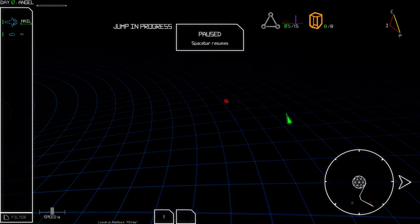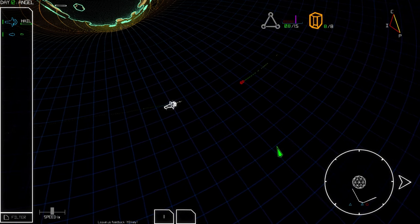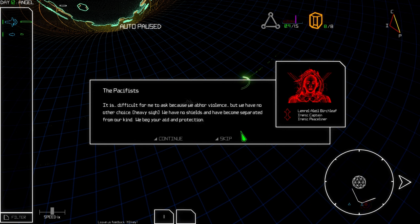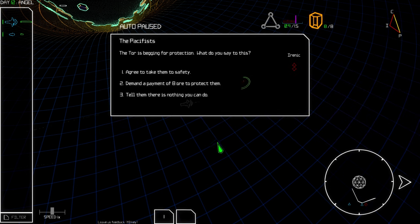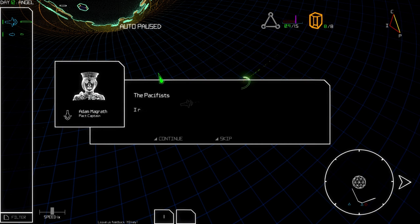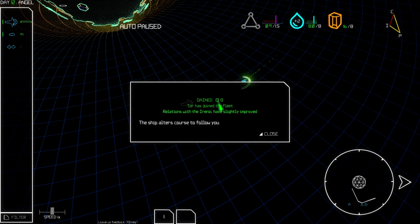The other ship is over here — hailing frequencies open. Hopefully it's not an ambush. I hear battle music, but it turns out to be pacifists: 'It is difficult for me to ask because we abhor violence, but we have no other choice. We have no shields and have become separated from our kind. We beg your aid.' We agree to take them to safety. The Tor joins our fleet — we gain eight ore and relations with the Irenic improve!